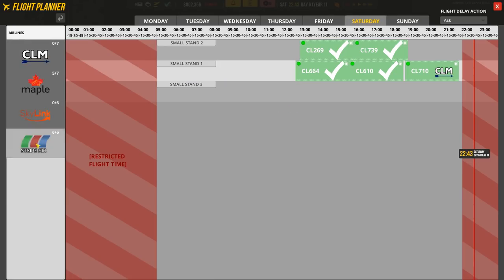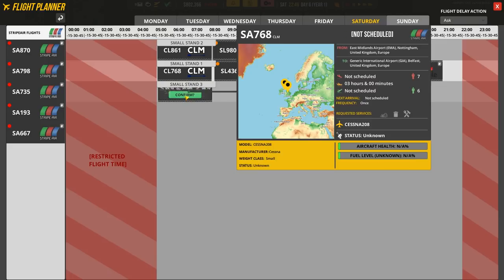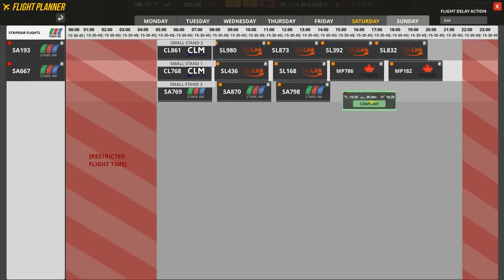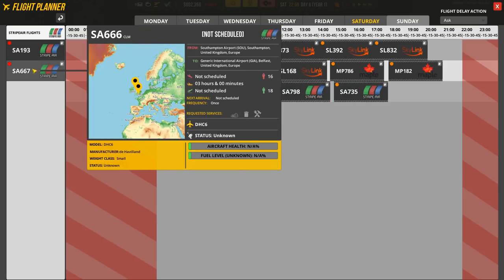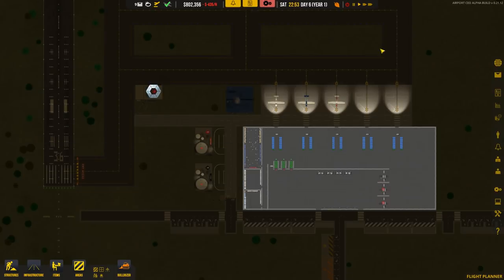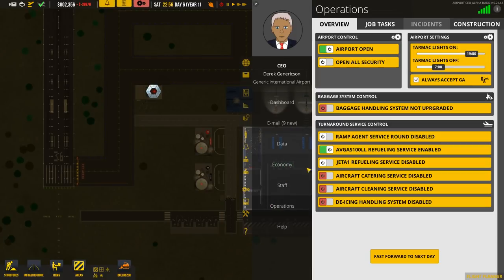I'm going to convert stand 1 to commercial and turn off generic aviation, which means we can start putting more flights on this stand. Over to Sunday and we'll start scheduling - leaving a little gap between flights because if you put them back to back you won't get them all in anyway. One, two, three, four, five - that's about right. Also, we haven't even turned on the jet refueling service - I should probably turn that on.